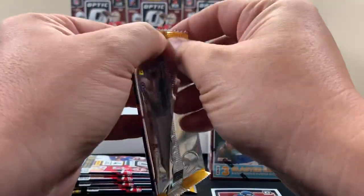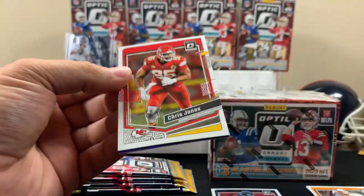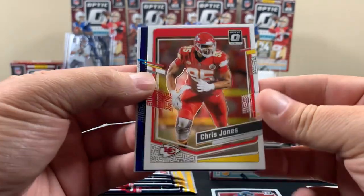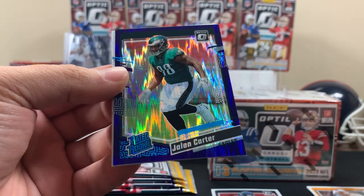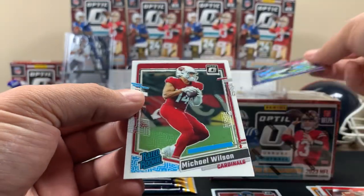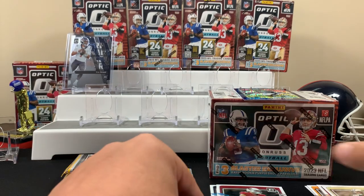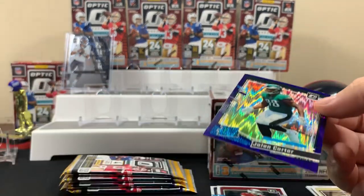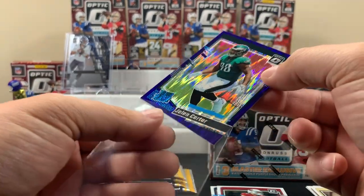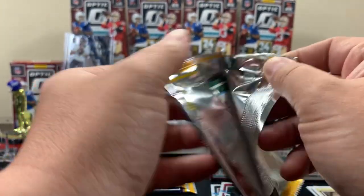Pack two - we've been waiting a long time for this one, it's exciting. We got a purple in this pack - let's see... it's a rookie Jalen Carter! I like those, they're sharp looking. Michael Wilson is our other rookie, Honey Badger on the back. Jalen Carter's a pretty good pull - we'll leave him up on the stage for now.